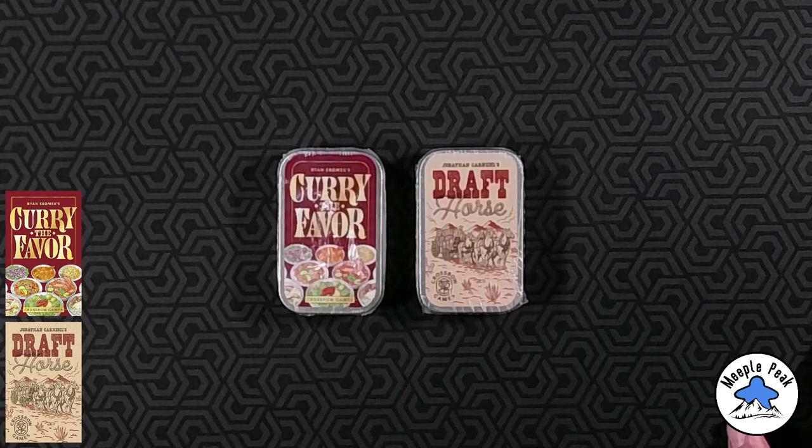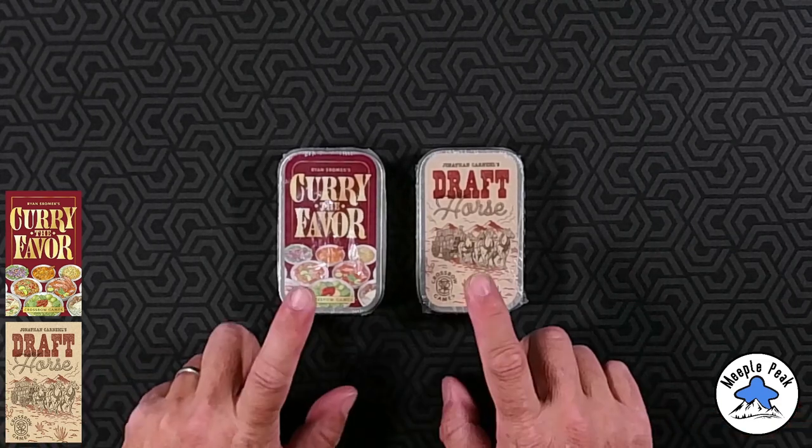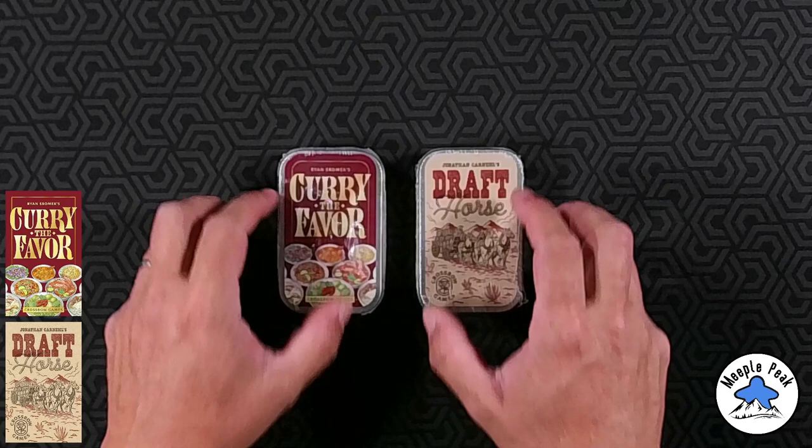Hey everybody, welcome back to another Meeple Peak board game video. Today we're going to be unboxing Curry the Favor and Draft Horse. Both are two-player games made by Crossbow Games. They come in these cool little tins, which I always love.